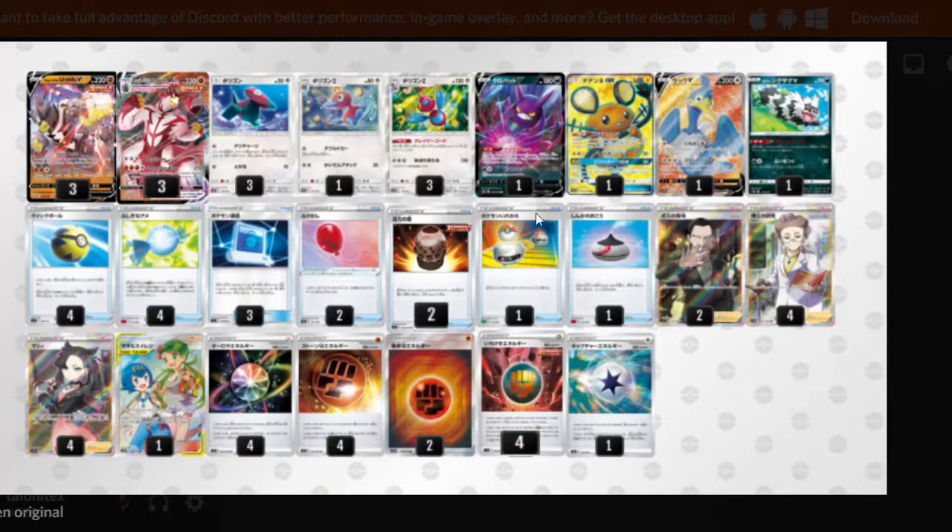Moving to the decklist, we play one Crobat V, one Marnie, one Crobat V which searches your deck for the pieces you need, and one Galarian Zigzagoon to put a damage counter on the field. This is mainly just to help knock out ADP, because you might not always be able to finish it with G-Max One Blow alone.